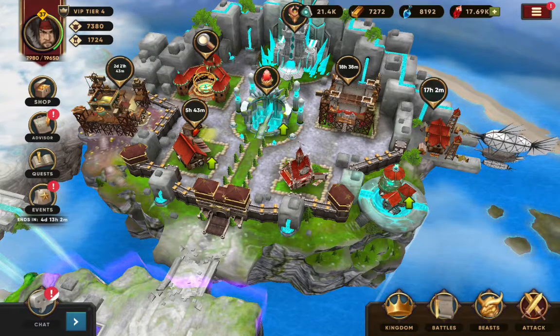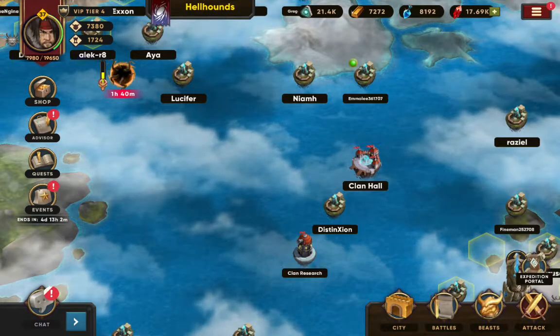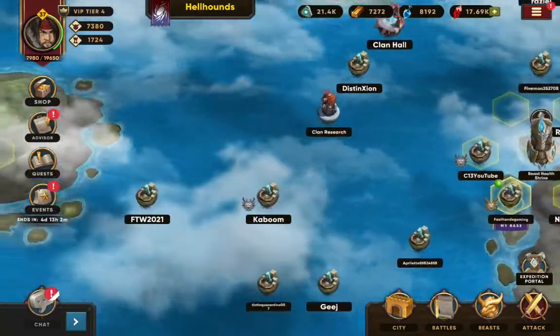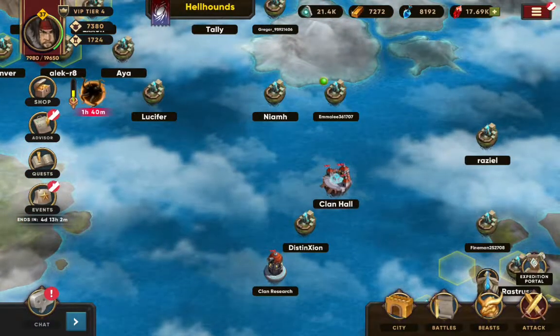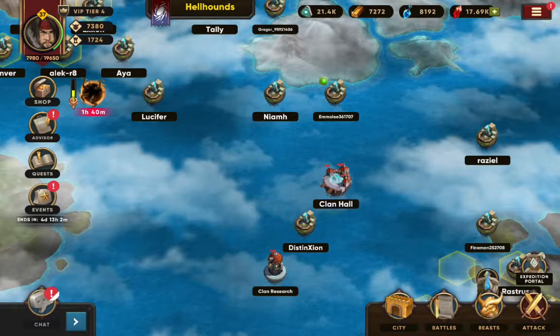First off, from your home page you want to go to your kingdom. Now originally when you do this, if you're making your own guild, you're obviously not going to see all the different people in your guild. However, my opinion is it's always going to be better for you to join a guild at this point in the game.